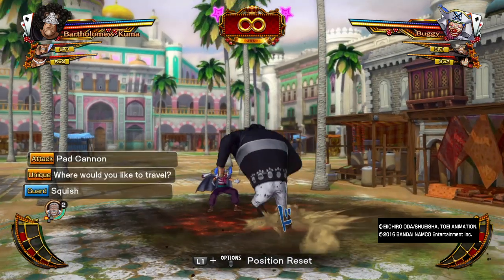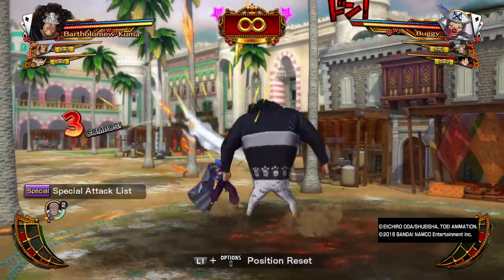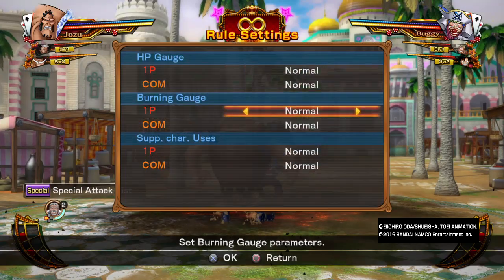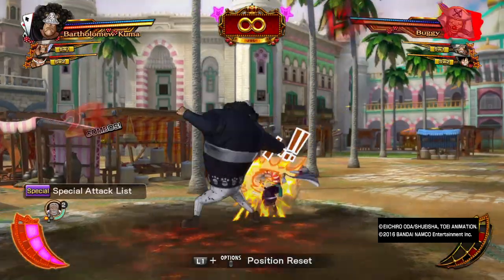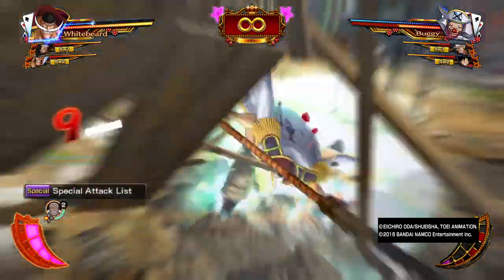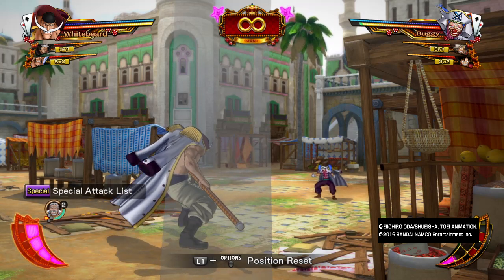Inside a combo, his range attack becomes a knockup, and it's one of the best knockups in the game — it can be comboed pretty easily with other characters. For instance, bring in Jozo, do a heavy guard break, and with a character like Whitebeard you just need two bars of burning gauge. If you have guard support activated at that time, that character is dead, or if you have plus two, that character is also dead.